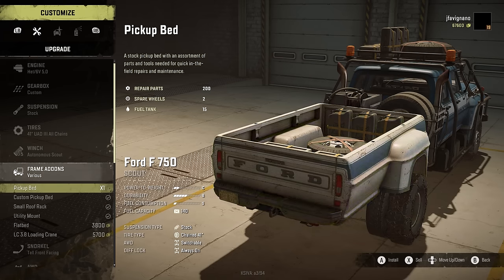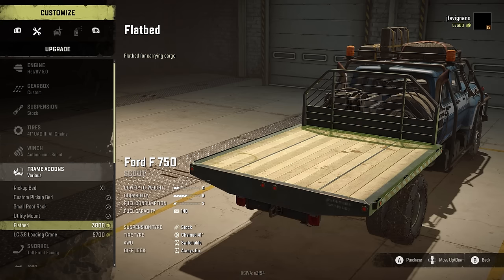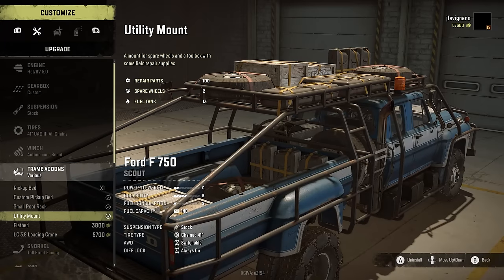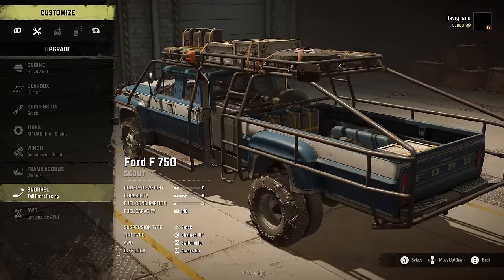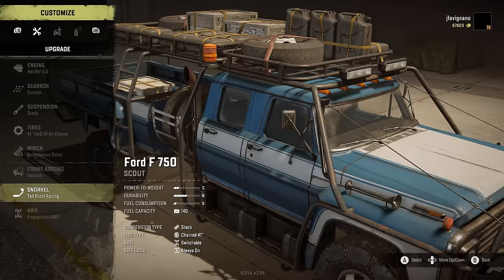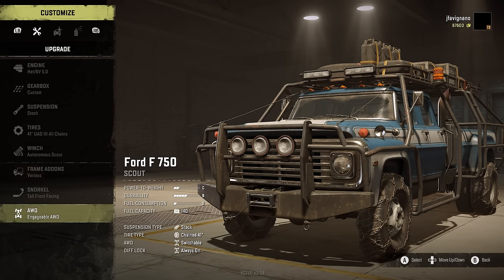Frame add-ons - here's the stuff you can do. You have a pickup bed, custom pickup bed, small roof rack, utility mount, flatbed, or a loading crane on this truck which is really cool. I chose to go with the utility mount, small roof rack, and custom pickup bed. I pretty much have made this thing into a Mad Max vehicle. Got a snorkel on there, a tall front facing one. And then there's engageable all-wheel drive with just rear-wheel drive when you first get it, so you definitely want all-wheel drive on this truck.